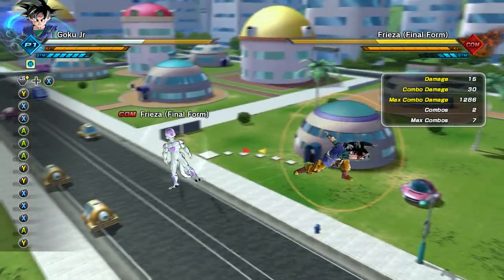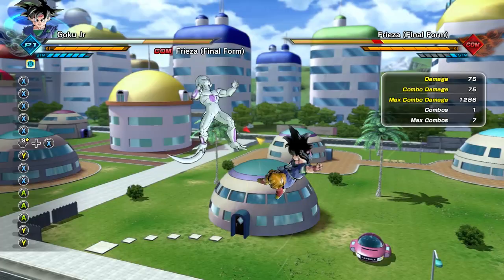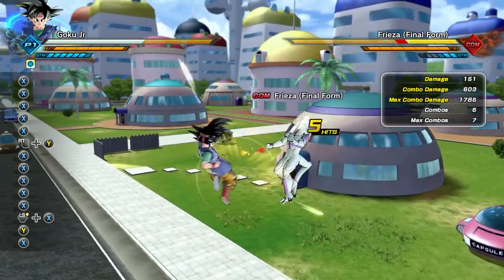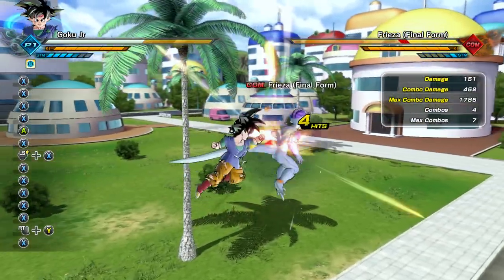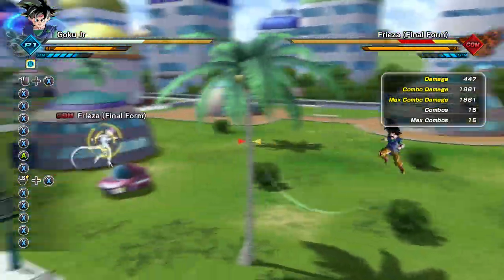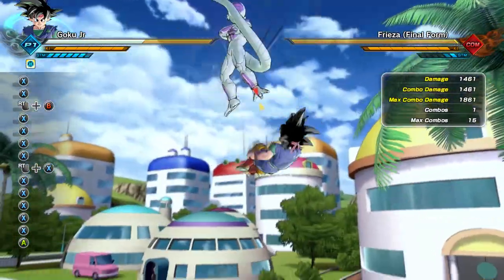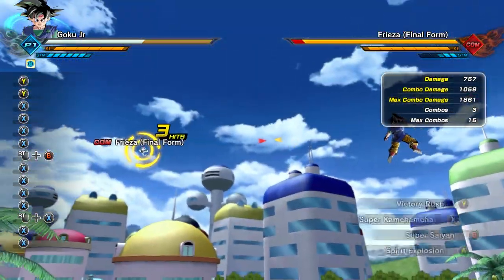He looks pretty tall compared to Frieza — does he look pretty big for a kid? Seems pretty tall. Okay, we didn't get hit by that. Let's check out some of these moves — Dragon Fist! Yeah, that's what I'm talking about. I tried to do a stamina break. Let's try what else we got for Supers. Nice — Super God Fist! Dude, that was sick. Frieza vanished right into it. Dude, that is cool. What else we got? Full power charge — that's nothing. Let's transform.